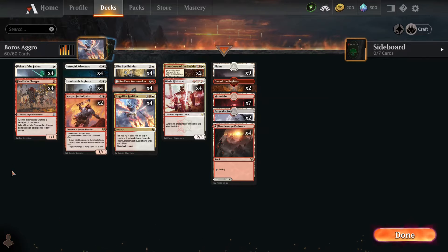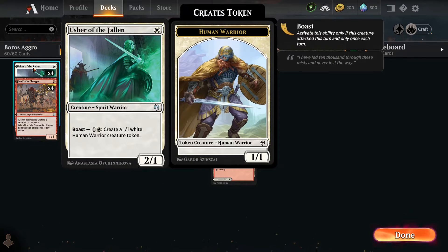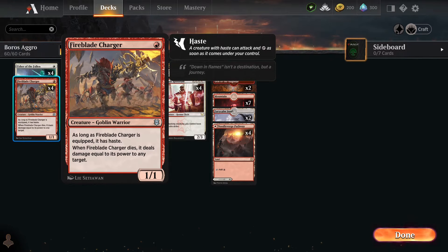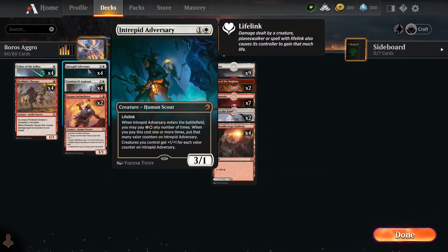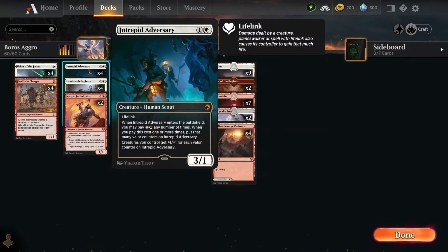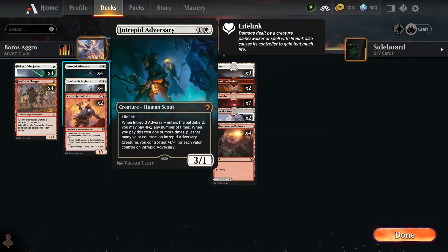Yesterday we were messing around with a red deck, and I noticed a lot of the cards in here are from that red deck, mixed in a little bit of white — and this sounds like nothing but fun. So let's take a look at what we're dealing with. We've got Usher of the Fallen, which creates additional tokens. It's a 2/1 for one mana, a lot like the Fallen Wrath chick from yesterday. We got Fireblade Charger, who's a 1/1 for one and deals damage equal to its power to any target when it dies. Intrepid Adversary — when you pay the cost, put that many Valor counters on it. Creatures you control get +1/+1 for each Valor counter. So this guy pumps up everybody. That's pretty decent.